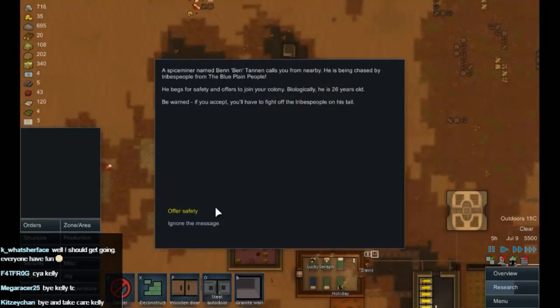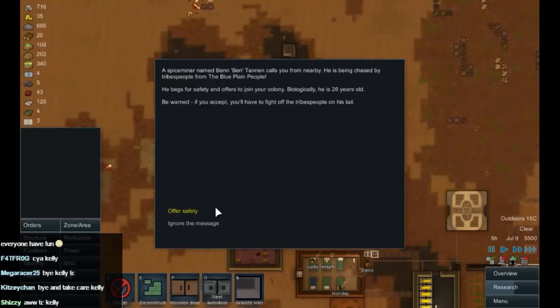A space miner named Ben Tannen calls to you from nearby. He's being chased by tribespeople from the Blue Plain people. He begs for safety and offers to join the colony. Biologically he's 26 years old; physically, he looks about 87. Be warned — if you accept, you'll have to fight off the tribespeople on his tail. Okay guys, should we offer him safety, or should we just leave him to his fate?